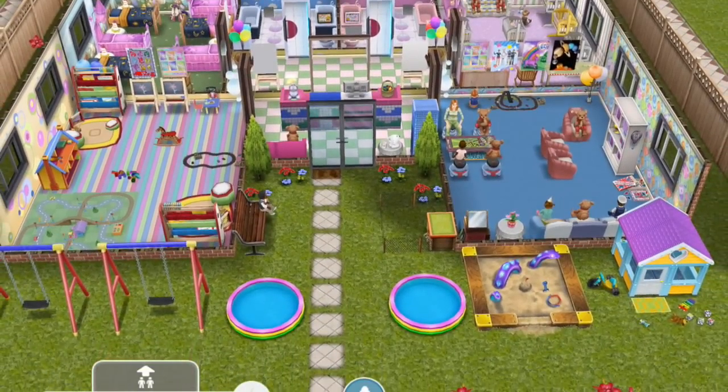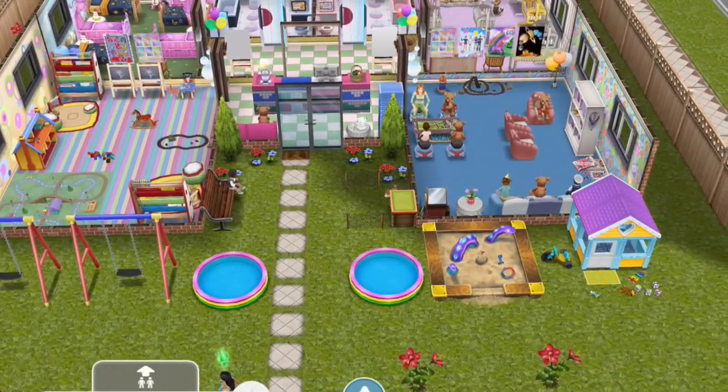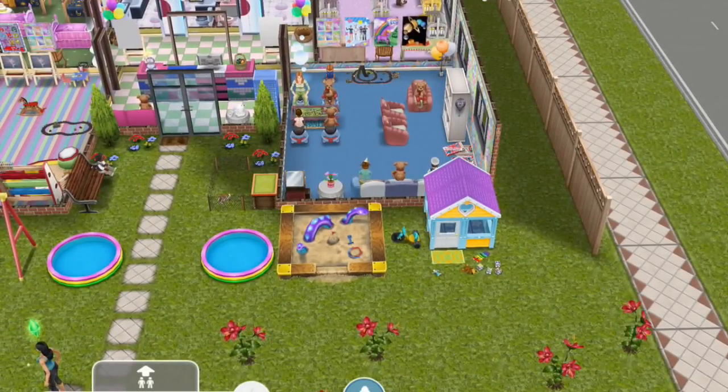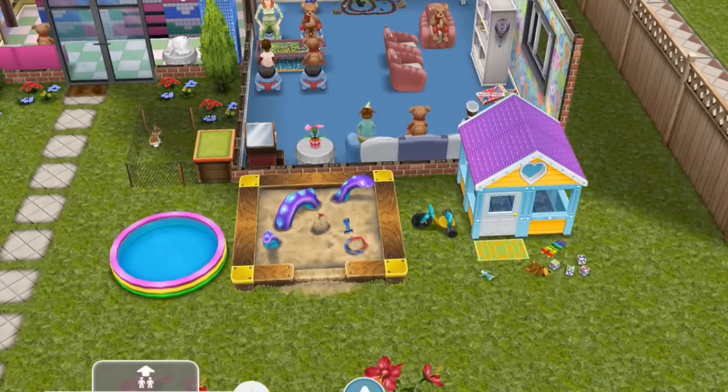Just walking around on the outside, I've got age-appropriate items. This daycare center is for babies and toddlers, and maybe a little bit preteens, but mostly babies and toddlers. So I've got swing sets, pools, and a sandbox — it's the standard sandbox. I haven't seen it with that blue inflatable serpent before. I'm not sure if there's another sandbox, but I like the blue inflatable snake dragon thing.